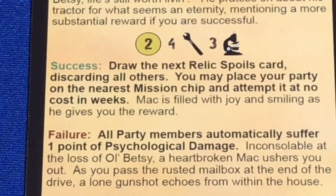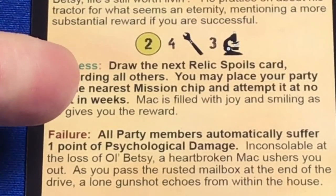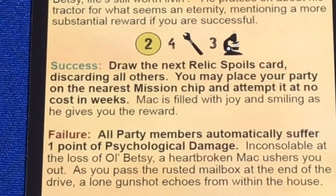Looking at the success result — this is going to be great. It says: draw the next relic spoils card, discarding all others. You may place your party on the nearest mission chip and attempt it at no cost in weeks — normally a three-week endeavor. Mac is filled with joy as he gives you the reward. So we're going to grab our relic spoils card and go try this mission.